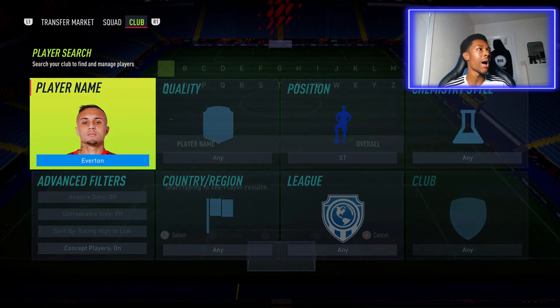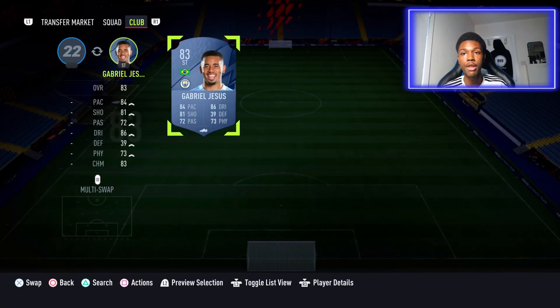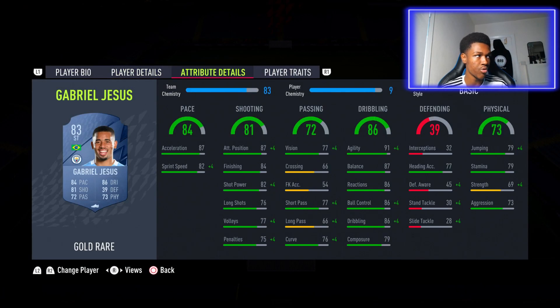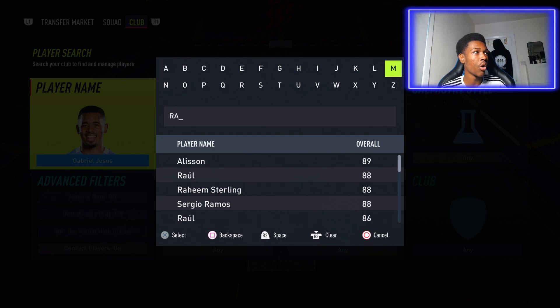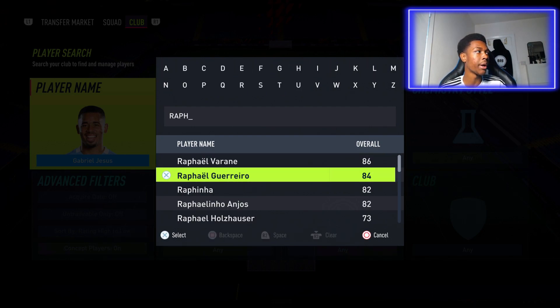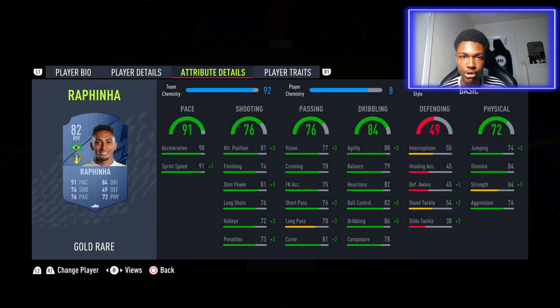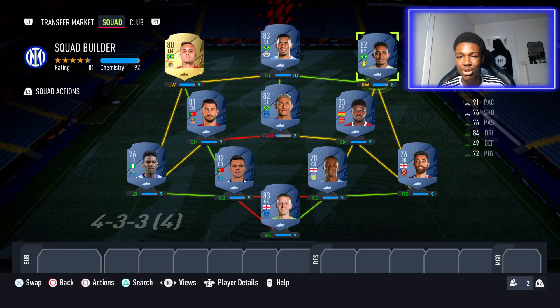In the striker spot we have the one and only Gabriel Jesus. A lot of people are using and enjoying this card right now. He'll score a ton of goals — four star skill moves, great finishing, great agility, balance, dribbling, and ball control. In the right wing position we have another Brazilian, Rafinha, who has a crazy good left foot. Cut inside and finesse it top bins — that's all you have to do with Rafinha. Great dribbling, great ball control, decent finishing, pacey, four star skill moves, four star weak foot. This team will only cost you around 20k.